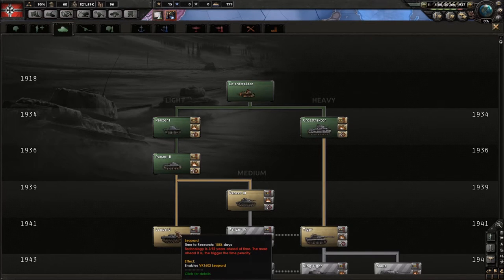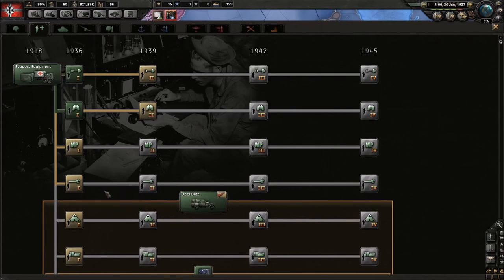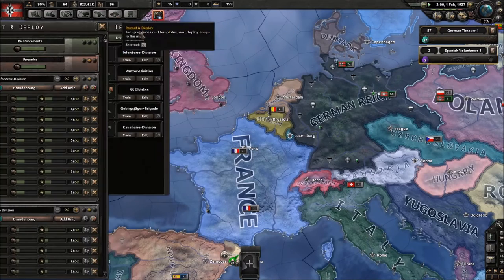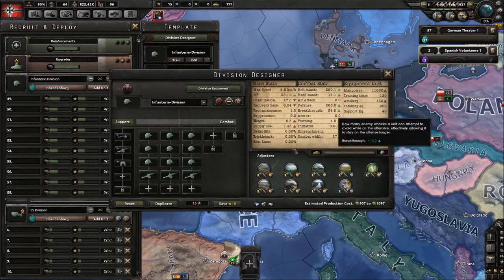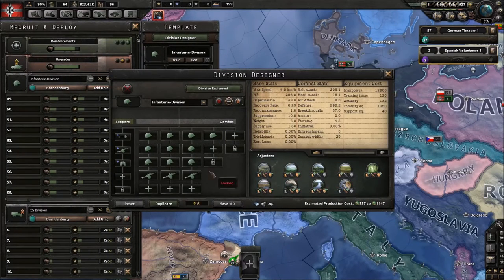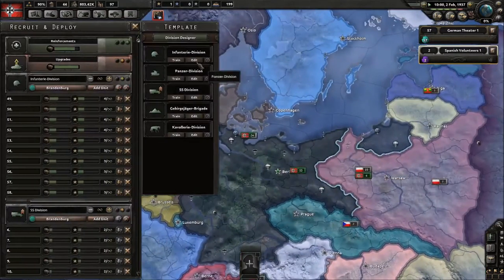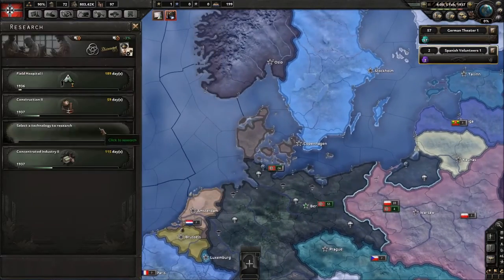We're going to put civilian factories in a safe spot — all of this is safe except coastal areas. As Germany I never build on coastal provinces because the UK does so many naval invasions. As Germany I usually go for a very very big division template, and most players would say it's already too big — but I'm going to make it a lot bigger.